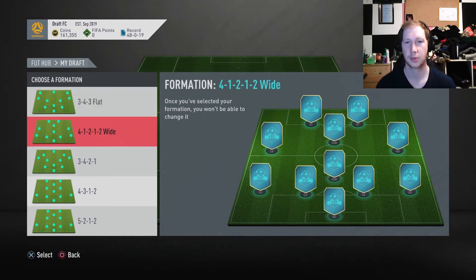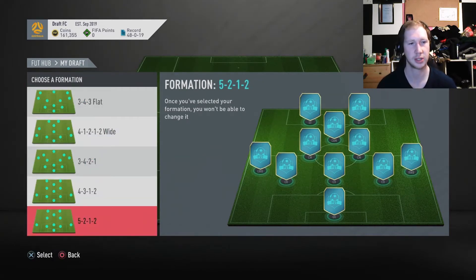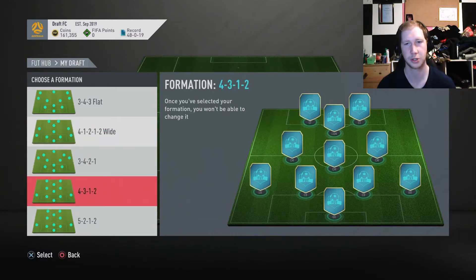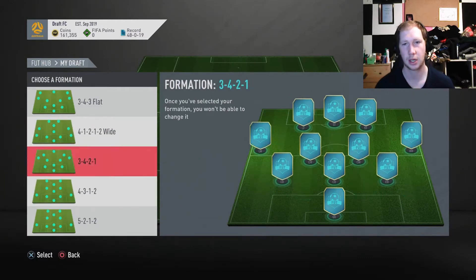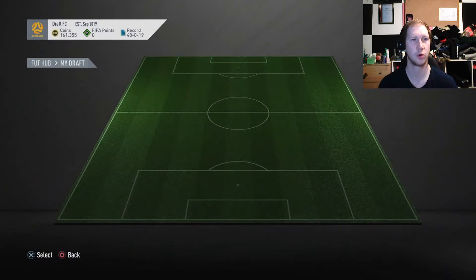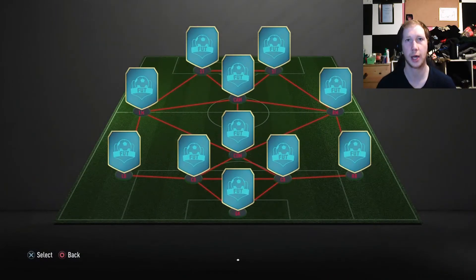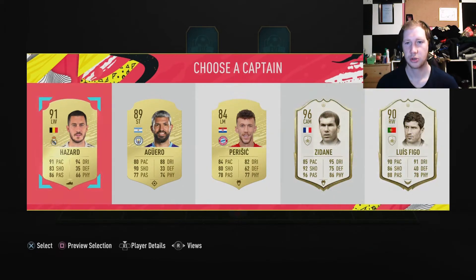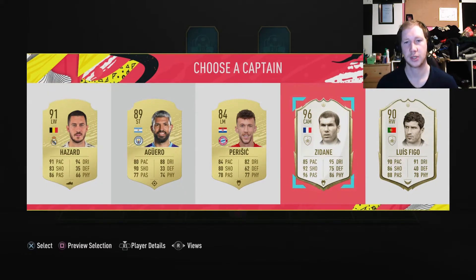We need a decent formation because I've been struggling as of late. I think the 41212 wide or the 3-4-3. For the purposes of having a right mid and left mid, we're going to take the 41212 wide. We're going to try and get a really strong team.